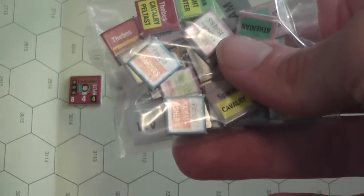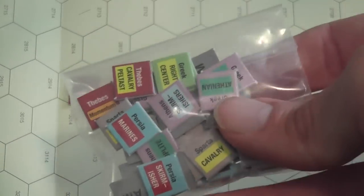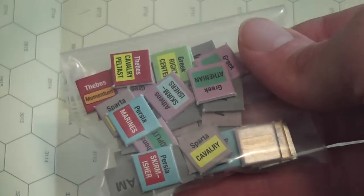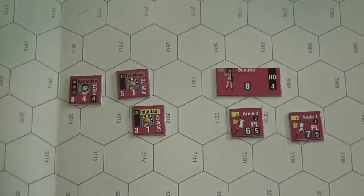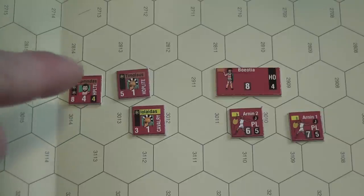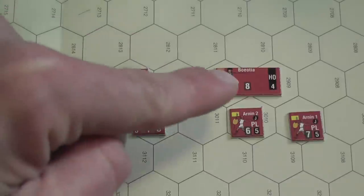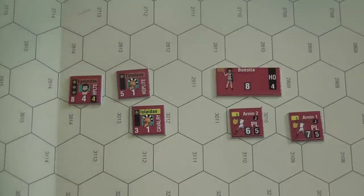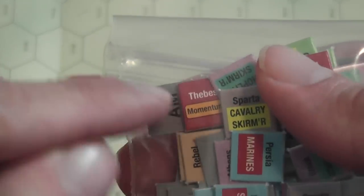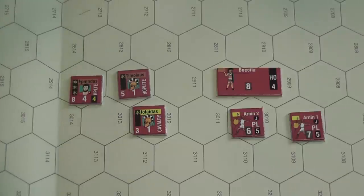Each side also has a momentum activation chit. When drawn, you may choose one of your formation commanders and try to activate them — it doesn't matter if the commander already activated. If momentum is successful, you get to activate that commander twice in a turn. To succeed, you roll a die and must roll equal to or less than the capability of the formation commander. There is also an extra option called trumping: when an opponent's chit is drawn, you may try to trump their initiative by rolling equal to or less than your commander's initiative rating. If successful, your overall commander can activate one of his formation commanders within command range. If trumping fails, the opponent activates normally and also gets to use his momentum marker twice that turn.